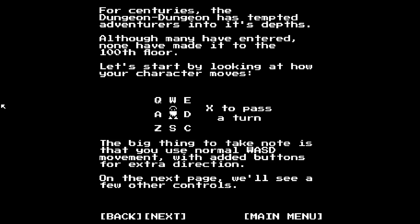Let's start by looking at how your character moves. We got Q, W, E, A, D, Z, S, C - and X to pass a turn. I'll be blunt here - I'm really not a big fan of X being pass turn right under S, when you basically have S as the down key. Like X could be pass, or S could be the pass turn, but whatever.